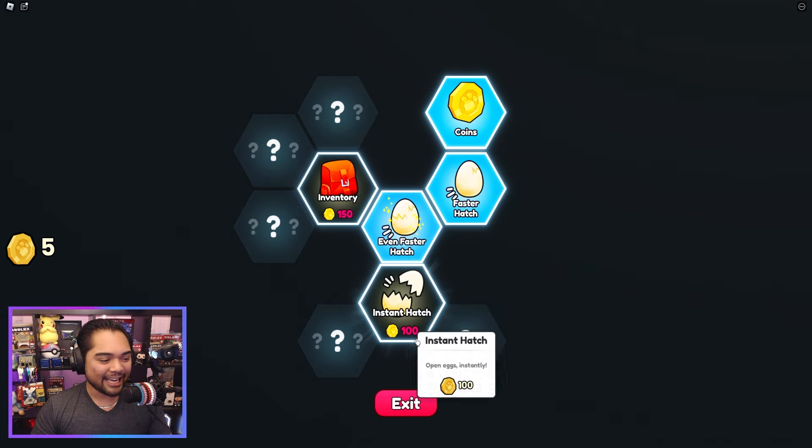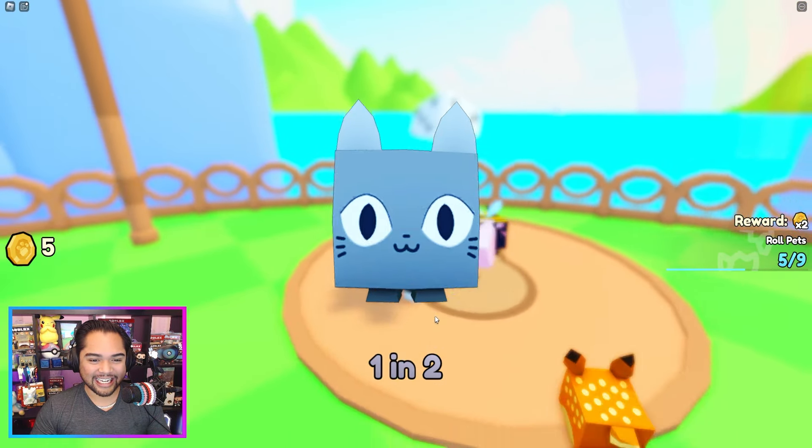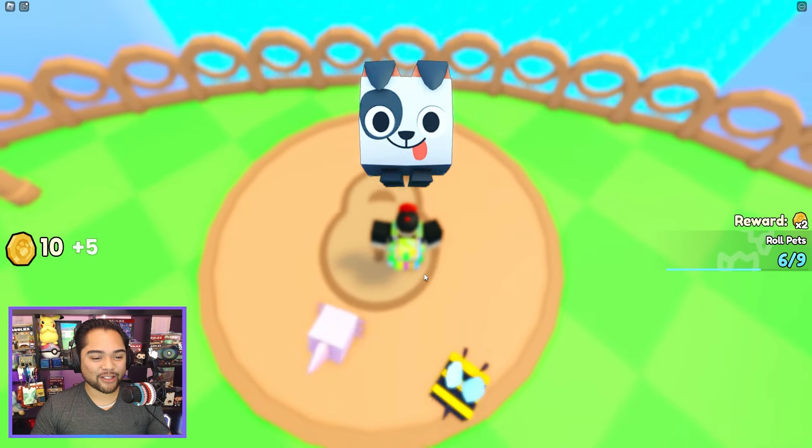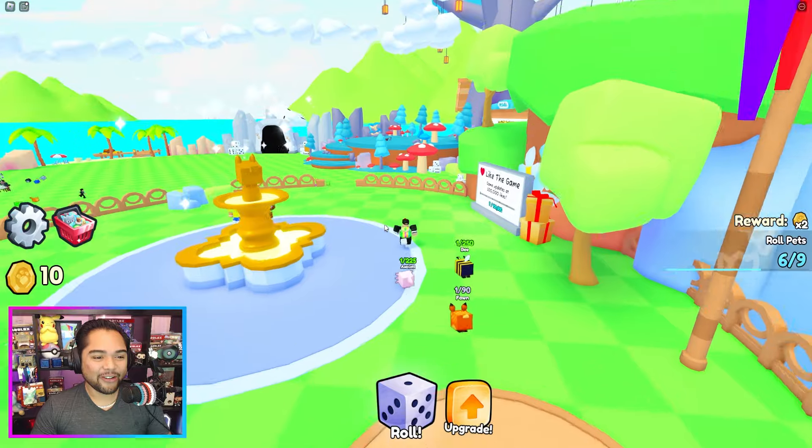Your pets and items instant hatch for 100. Which one of those do we want to get right now? There's something here that's currently locked. We're probably going to be able to unlock it in a little while.